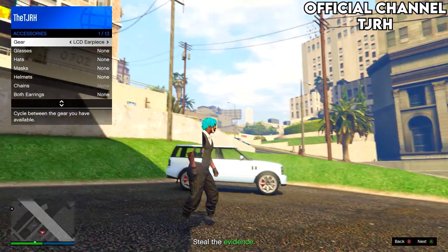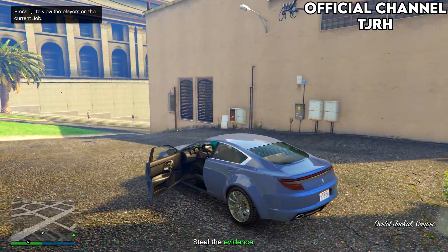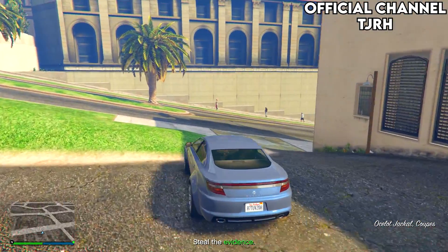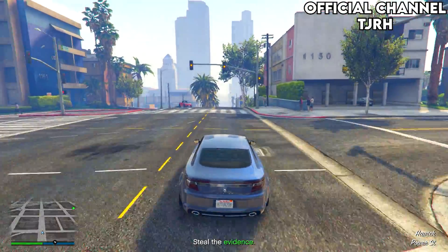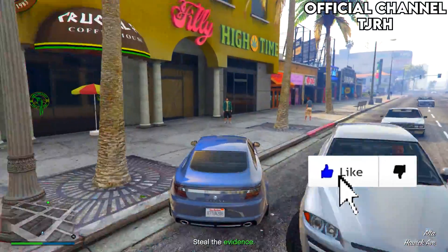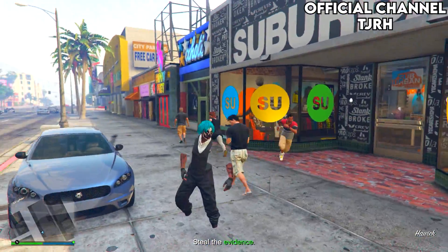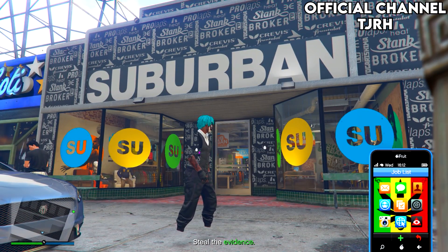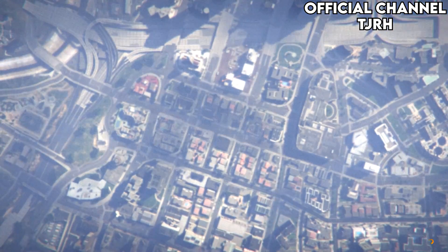Once you've loaded in, equip your earpiece by going into the interaction menu, go into style, and equip your earpiece. If you want to spawn outside by the clothing store, go to the clothing store in the mission. Once you're there, check to see if you still have your earpiece equipped, and if you do, just quit the job using your phone.